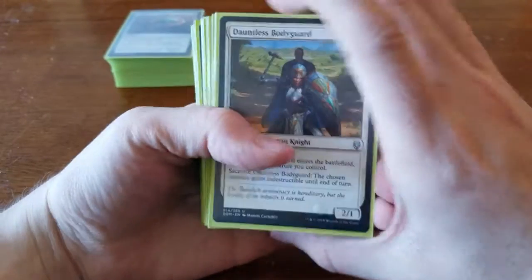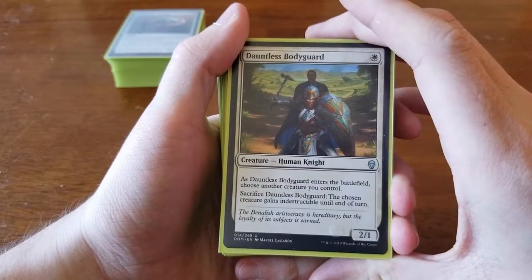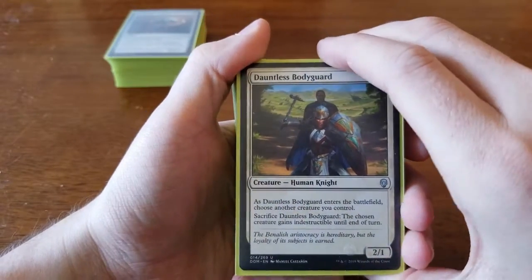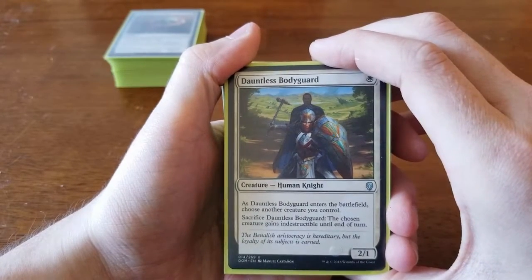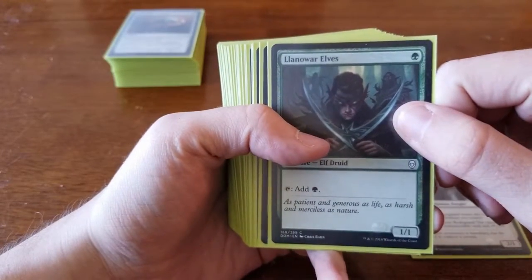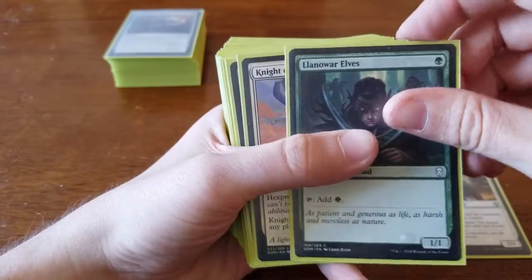The green-white deck was creature-centric. We played Dauntless Bodyguard — one white for a 2/1. As it enters the battlefield you choose another creature you control; you sacrifice the Bodyguard and that creature gains indestructible until end of turn. Seeing it on turn one is very strong — that only happened once — but late game it was great for protecting our creatures. We also pulled Llanowar Elves, which let us ramp into our three and four-drop creatures. It usually showed up on turn three or four, but it still helped with kicker costs.